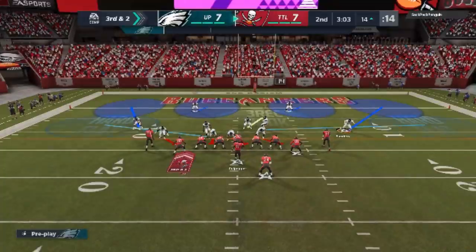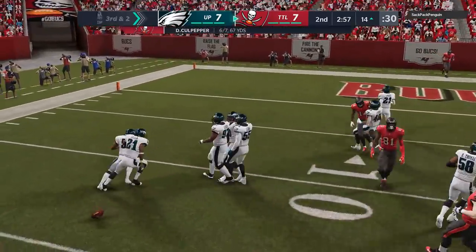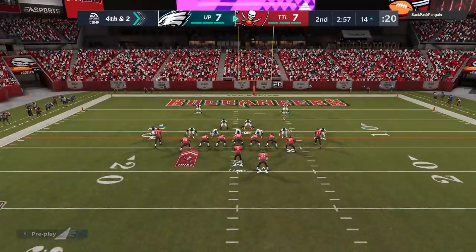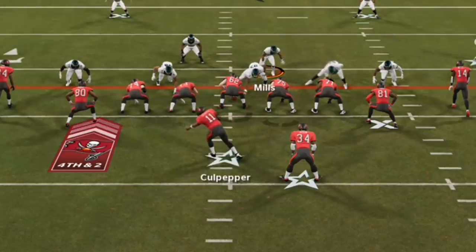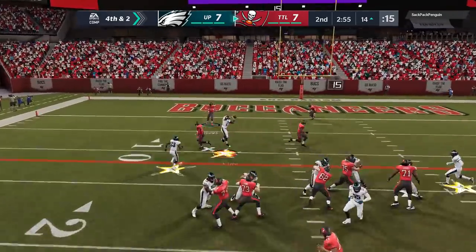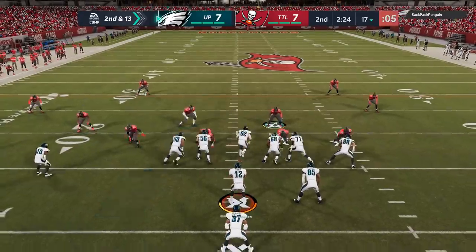Out of my 3-4 this is the best setup to stop him in a critical situation, and sure enough he runs the exact same cross double drags — we shut it down, probably should have had an interception. On the very next play he's coming out in a very similar offensive look. You always want to watch for tells — lots of motion usually means they're setting up a pass play. Most people don't fake motions, so you can typically read that as a pass. We get an interception on the very next play because of it, basically erasing the fumble.